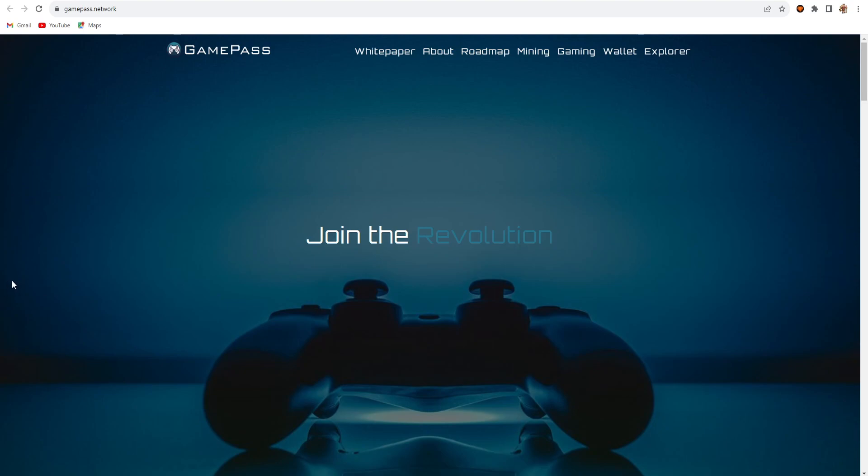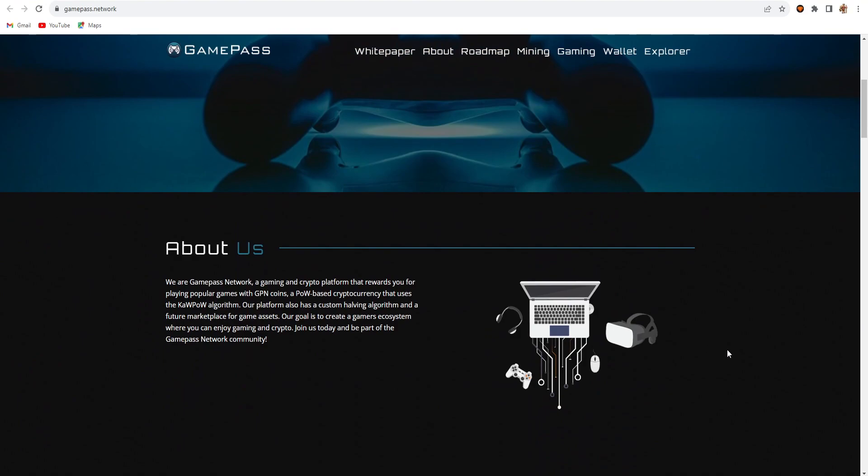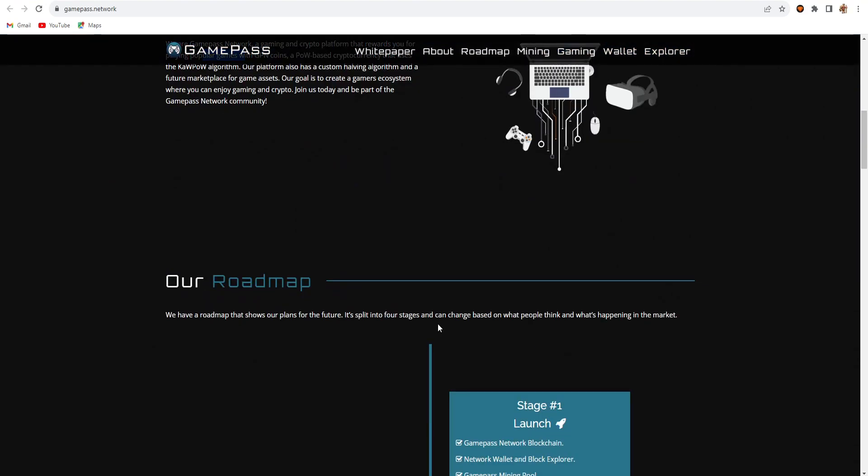This is a totally new GPU-mineable coin. The main website is gamepass.network. Here you can see the slogan 'Join the Revolution.' The GamePass Network is a gaming and crypto platform that rewards you for playing popular games with GPN coins — a proof-of-work based cryptocurrency using the CapOW algorithm. The goal is to create a gamer ecosystem where you can enjoy gaming and crypto.